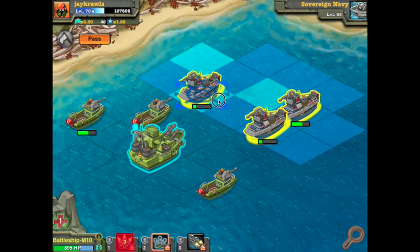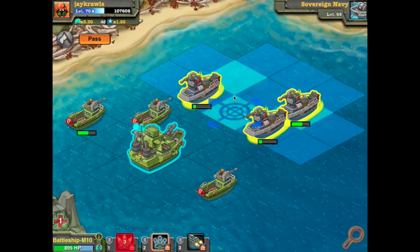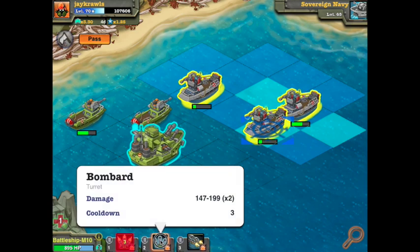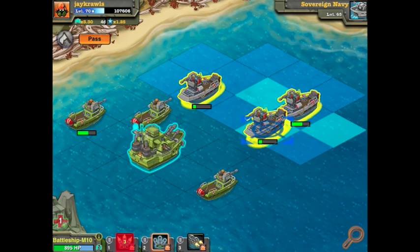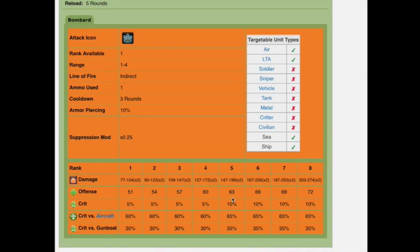The second attack does this little pattern here. I won't be able to hit all the units on the board, but the second turret attack is the bombard and it does 147 to 199 times 2 damage. I wonder if that means times 2 on each of these squares or if it just does random damage in different places. Let's look at that turret shot. At rank 5 it's going to do a little less offense — 63 offense, 10% crit — and crits against aircraft.